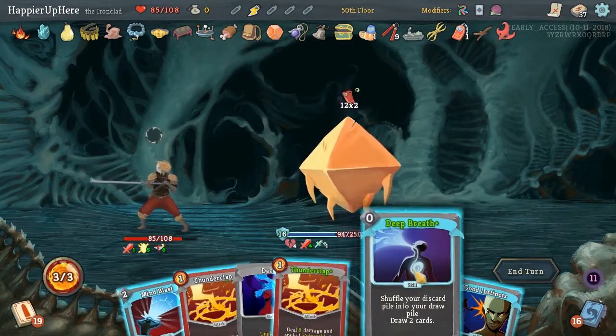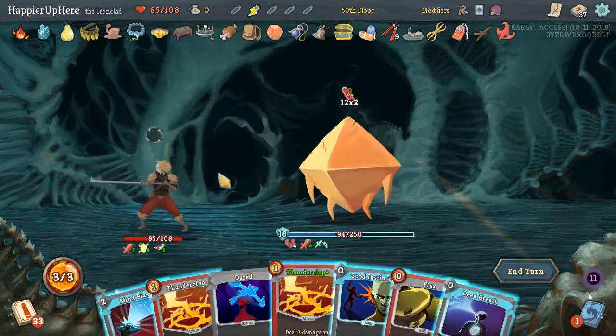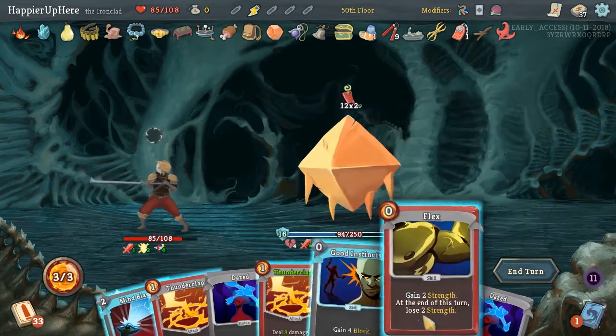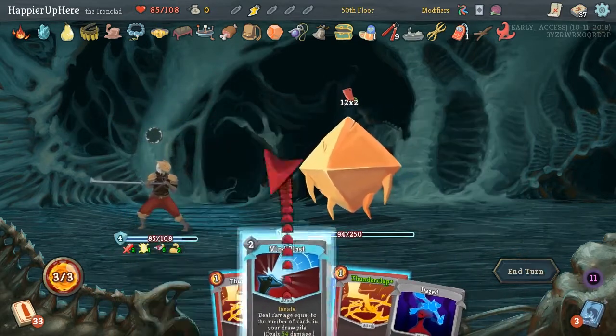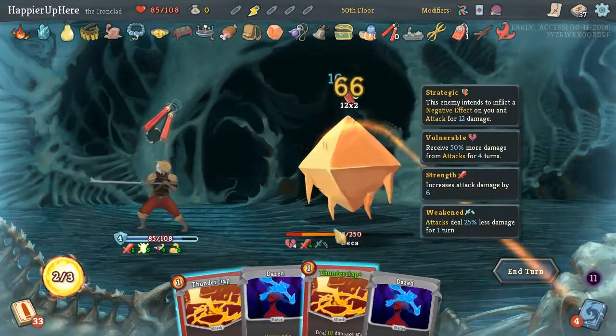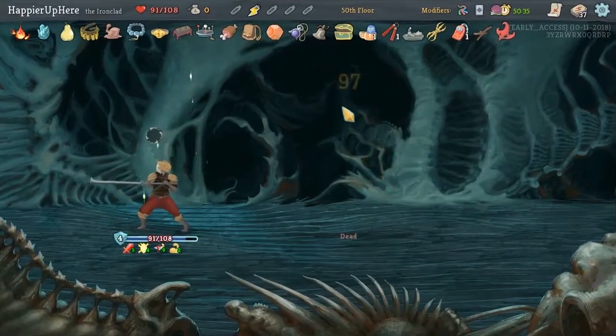Deep Breath - that'll shuffle and make our Mind Blast stronger. Let's Deep Breath again. Flex, Good Instincts, and this will do 54 damage. We got extra energy to play. Perfect - we did perfect the final boss.